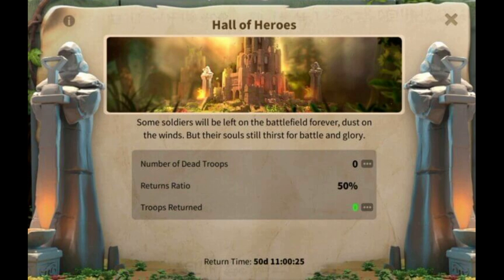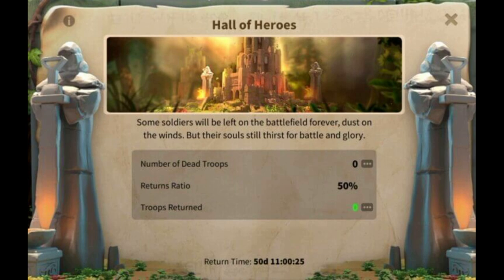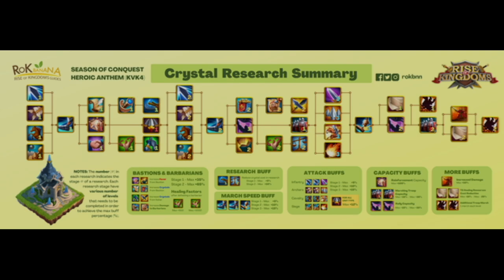Last but not least, we have the Hall of Heroes. In Season of Conquest you get half of your lost troops back after it's finished. In this section you can see how many troops you lost during your KvK and how many you will get back. That 50% return is one of the reasons I recommend free-to-play players to fill structures and rallies with T5.